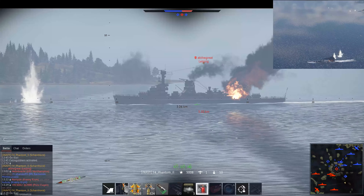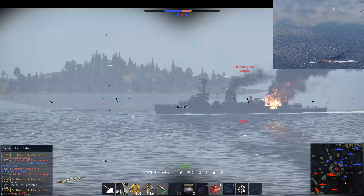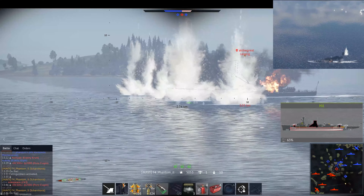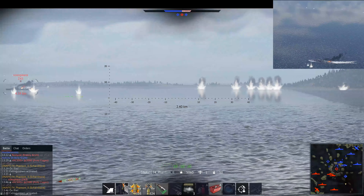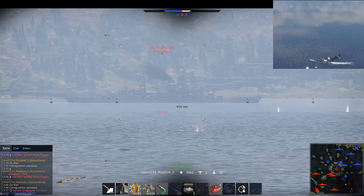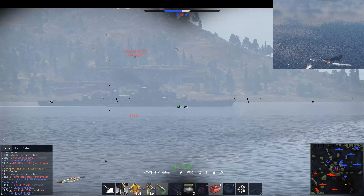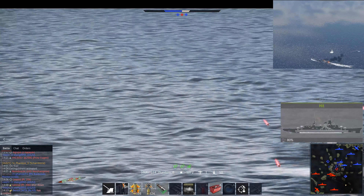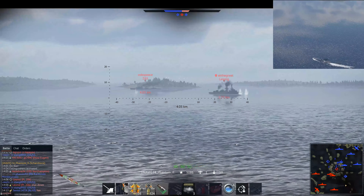There's nothing really there that is of any consequence that can make a real threat to the Scharnhorst. None of the cruisers, unless they fire torpedoes, would need a very lucky shot to take it out. That was quite a decent hit on the Leipzig — the Leipzig is trying to turn, essentially saying 'I don't need any more of those please,' trying to turn its bow towards us to lower its profile a little bit.